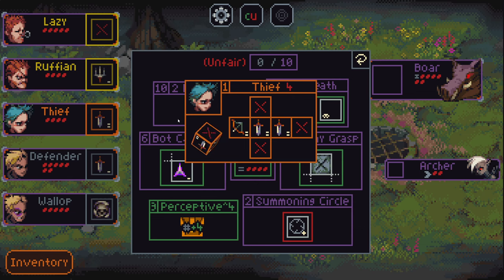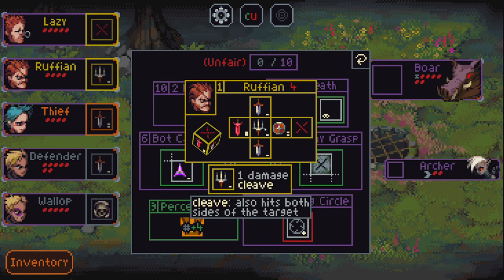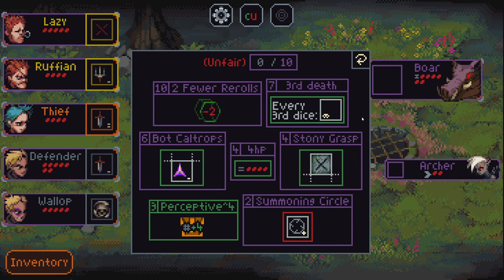Thief has 2-damage ranged and 2-damage sides. Ruffian is quite fun — only 4 max HP but has a 5-damage Pain side, so if you can defend them you get a huge amount of damage out. Also 2 sides that do 1 damage, 1 side that does 1 damage in Cleave, and a Shield 2. Then Lazy, who has 5 max HP and only 2 sides: one does 3 damage, one shields for 3. Pretty effective though.